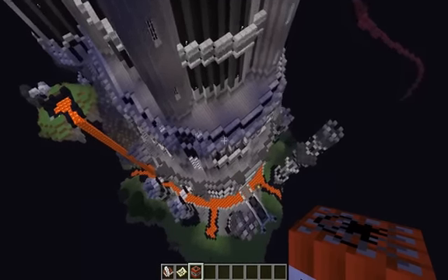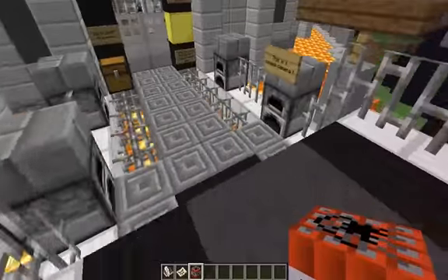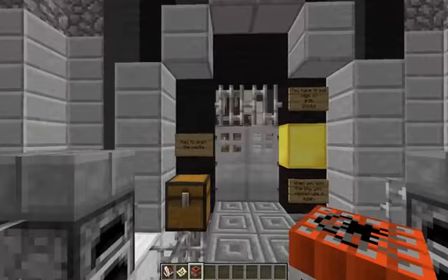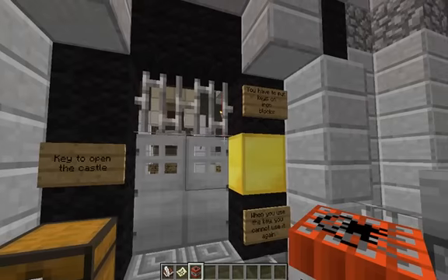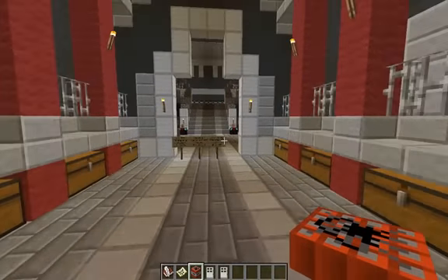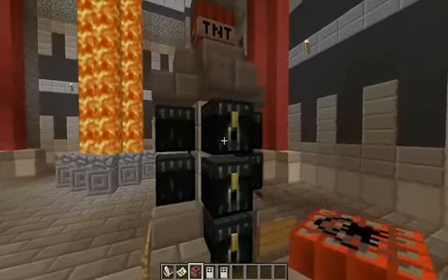I want to see if the inside is even decorated at all. This is a cinema camera. Okay, key to open the castle — keys on iron bars. The adventure now begins. This is an awesome map.